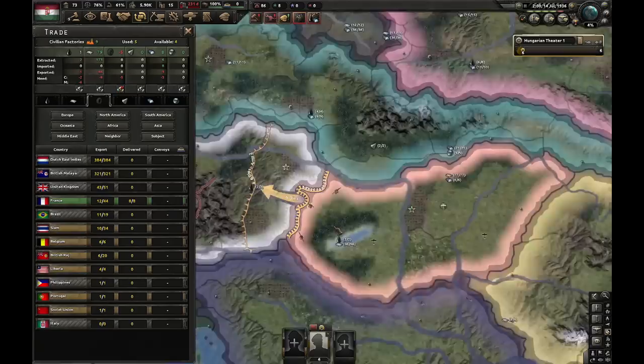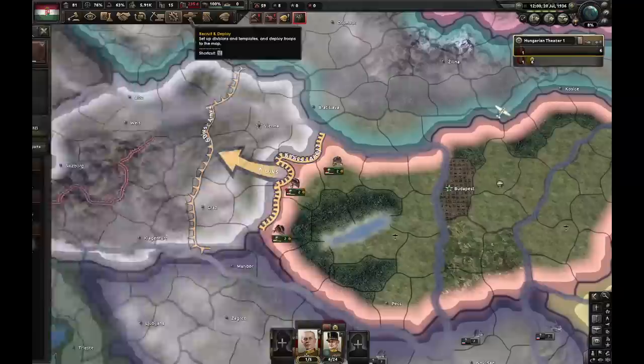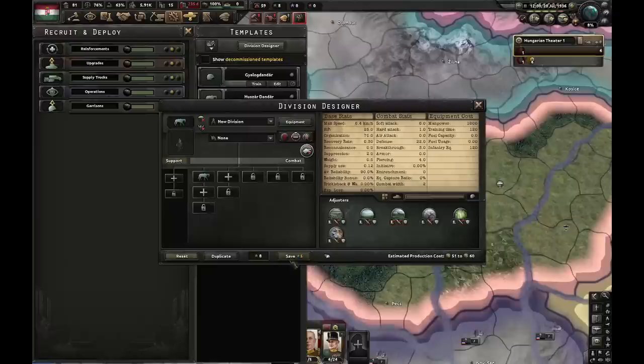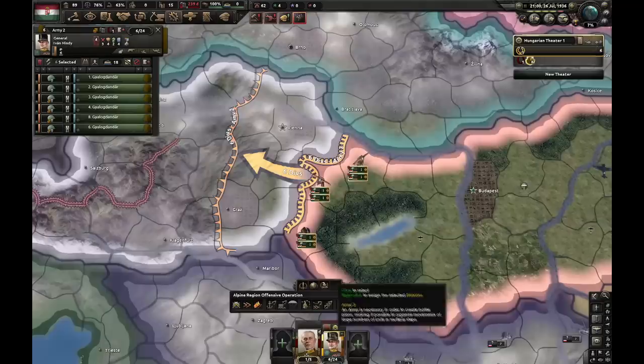Let's give these guys a general and also a field marshal. Ferentz is gonna have Offensive Doctrine and Organization first. We'll also be creating a brand new template which is gonna consist of only one cavalry battalion — how original, I know. Lowest priority, and let's put six of those into training, because that's how much I can put in. I'm out of manpower. Let's stop exercising our troops and stop exercising our planes.